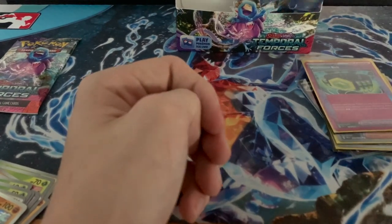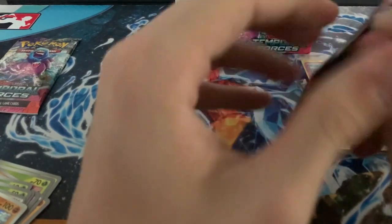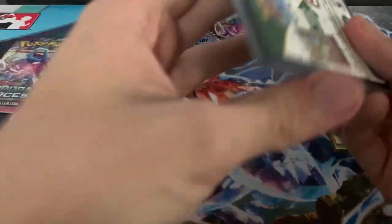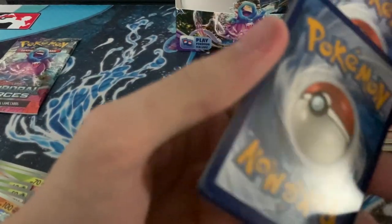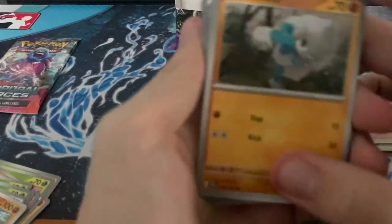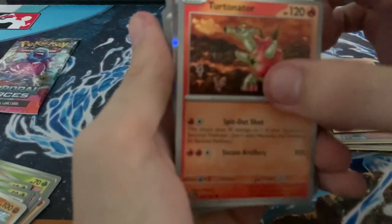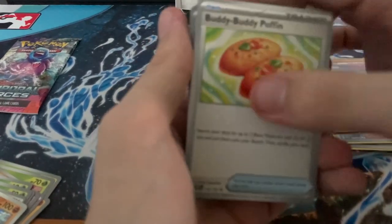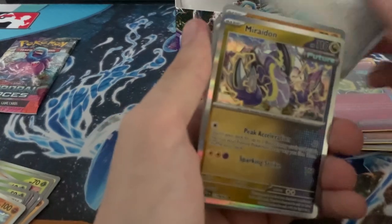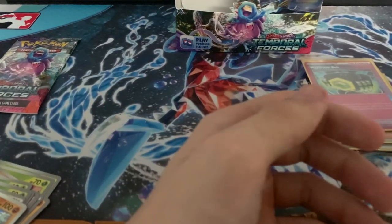Next pack. Hopefully we don't get another A-spec because if we get another one, we're not getting that Special Art Rare — which is what we're really hoping for. Darkness, Steel, Mawile, Meditite, Porygon, Foofoo, Iron Treads, Buddy-Buddy Poffin, Lickitung, Rock, Meditite, Hand Trimmer, and a Moraidon.